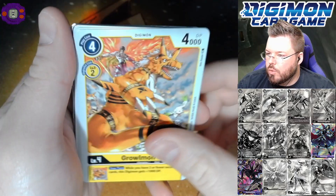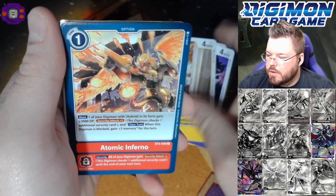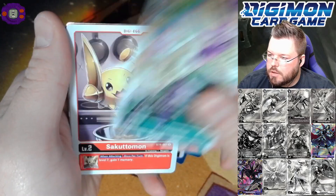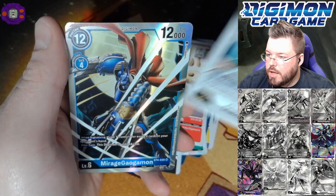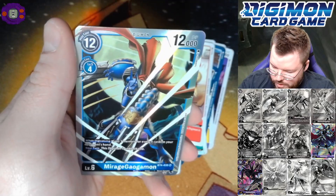Growlmon, Strabbimon, Gabumon, Atomic Inferno, Jack Raid, Lotusmon, Chaosmon — good rare again — and Mirage Gaugamon for our fifth super hit of the box!